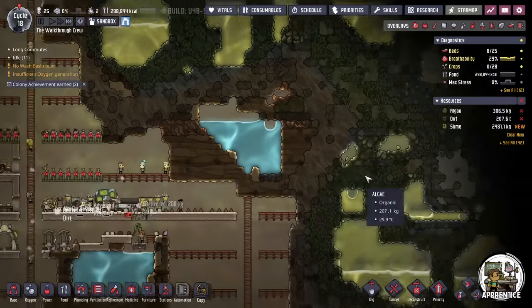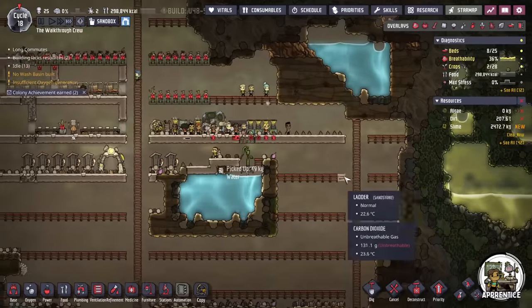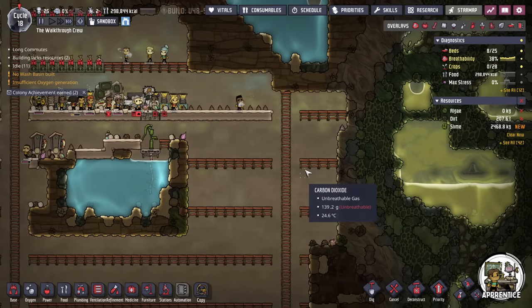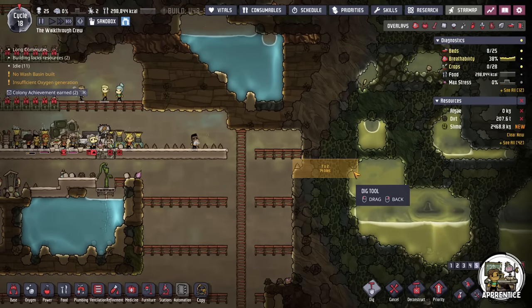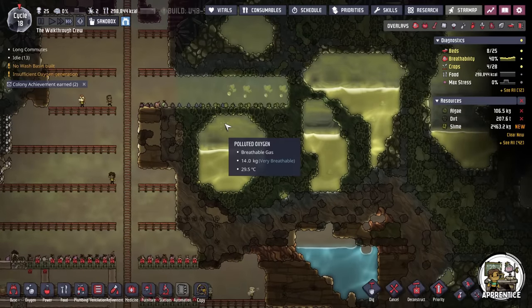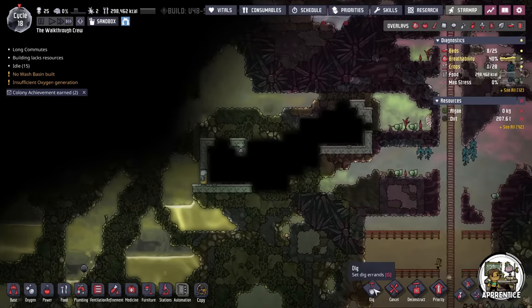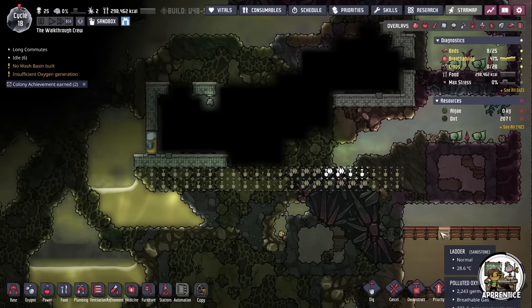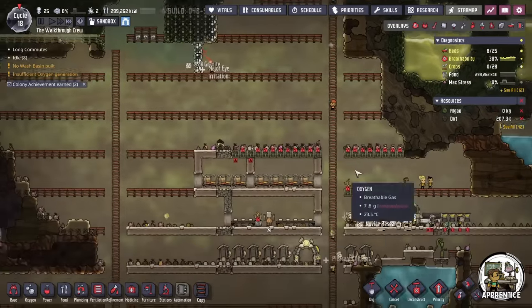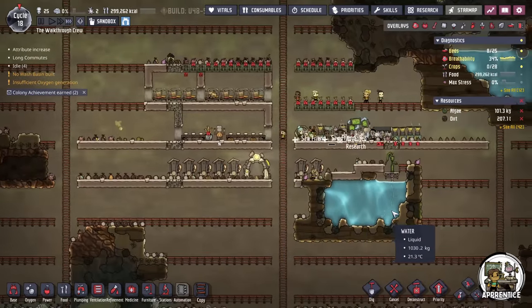When you're getting out on the map, you might be seeing these big pockets of polluted oxygen. Notice the pressure in here is huge — 14 kilograms per tile is way more than it would normally be. If you're in the situation where you have absolutely no oxygen, beggars can't be choosers. You've got to take whatever you can get. I'm just going to take the oxygen by digging straight in there and releasing it. There can be more pockets around with polluted oxygen too — I can just dig those out to start getting polluted oxygen flowing in, all with the goal of stabilizing my oxygen.